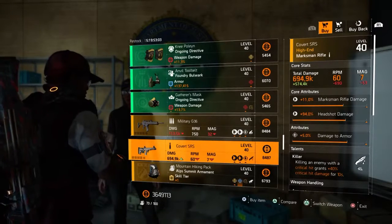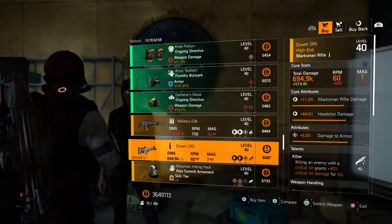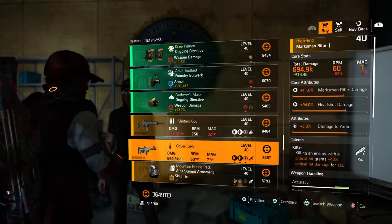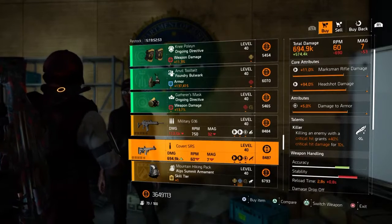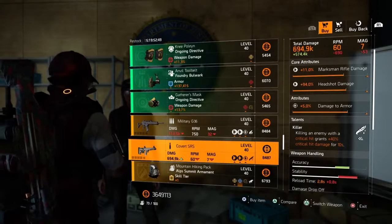Next we have a Covert SRS marksman rifle with 6,194.9k damage. Comes with 11% marksman rifle damage, 94% headshot damage, and 5% damage to armor. Comes with the talent Killer — killing an enemy with a critical hit grants 40% critical hit damage for 10 seconds.